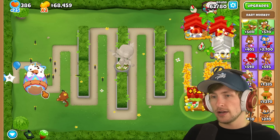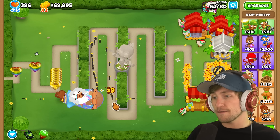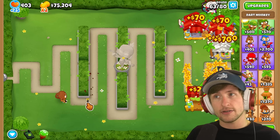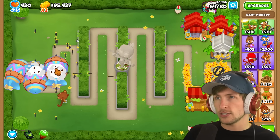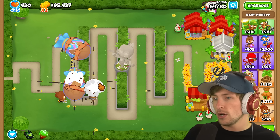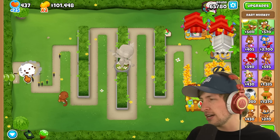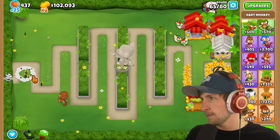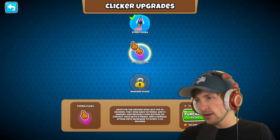Balloons are kind of sneaking by — fortified MOABs, those are kind of scary and spooky. Do we want to get a banana central? We already have $100,000, so I think we're going to be fine. We only need $270,000 for the final upgrade, so I think we'll be okay.